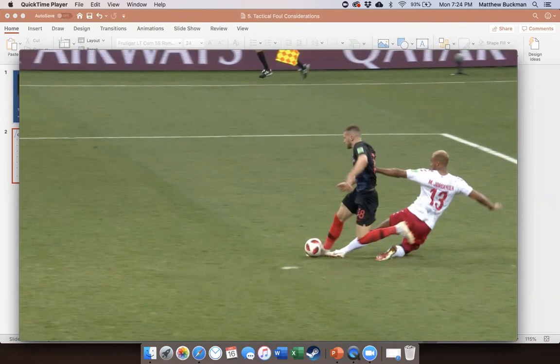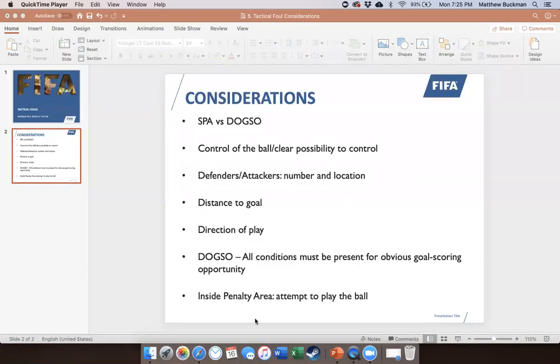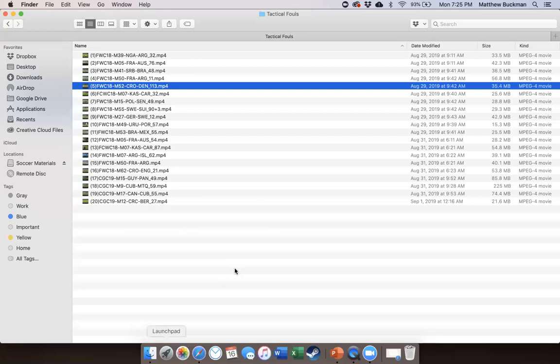If you can't get the right angle, focus your attention on the ball and see if it moves before the attacking player reacts to the physical contact. This is a very difficult scenario because of the angle, but the two officials together are able to piece together that this is a foul and needs to be a yellow card. Any questions on that further discussion?